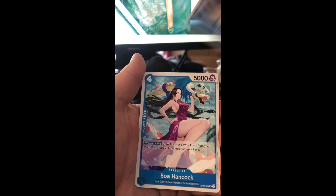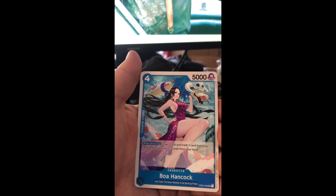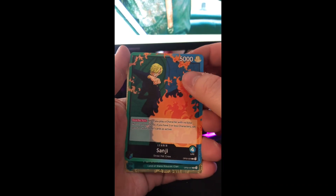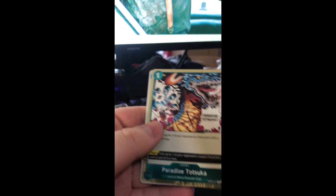Mostly just going through these cards right now. We've got our first leader card — this is the dual color blue-green leader Sanji. Then we've got our two rares: Inizuma and Paradise Totsuka. Nice. So how this works is there are going to be two alternate art cards in these 24 packs, with a possibility for a third, and one of the alternate Dons.